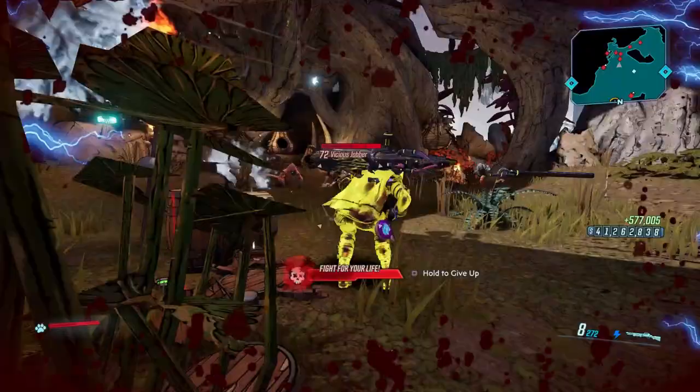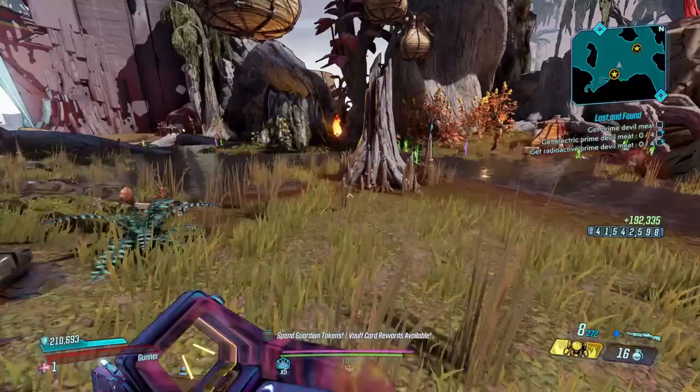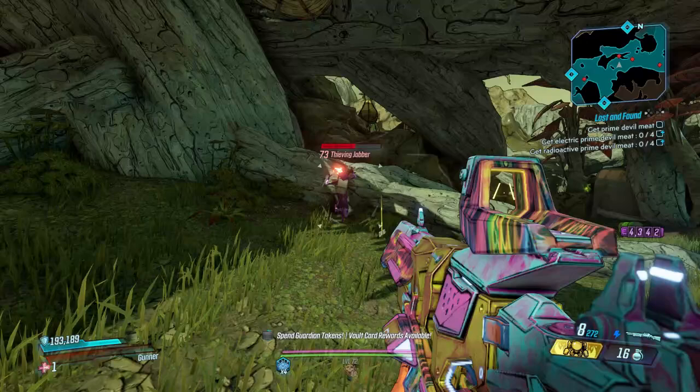There's about five or six Jabbers that spawn here. Thieving Jabbers are what you're looking for, as they have the bag — once you kill them, they'll drop that loot. That's what we're here for. We'll check right here, and we have a Mindsweeper Arcade. So no drops of a Becca in this area, but we're going to keep moving.